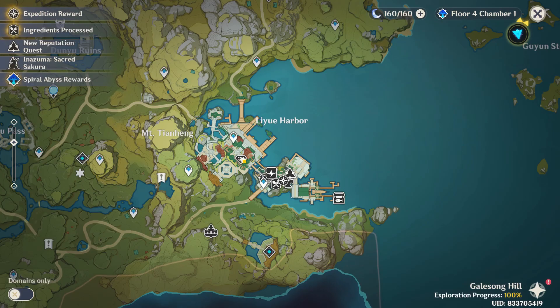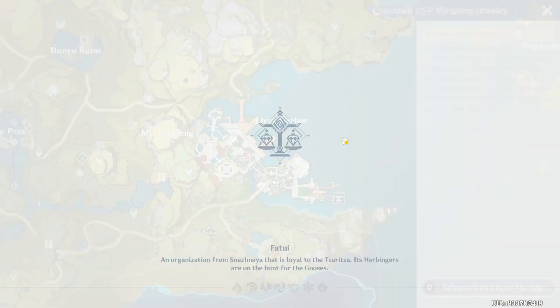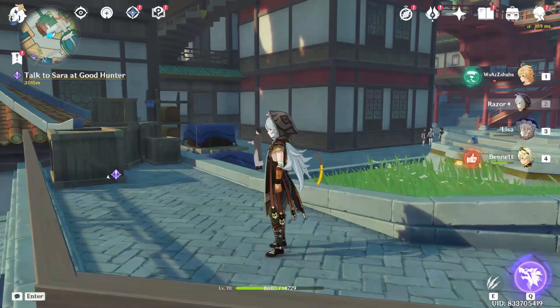Once zoomed out, scroll down to where you can see the location Leeway Harbor. All you have to do is go right to that destination where you can see the diamond sign, select it, and click on the option to teleport to Leeway Harbor.